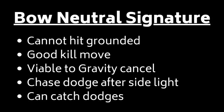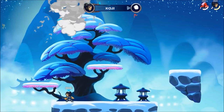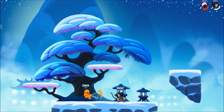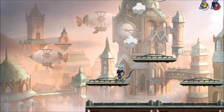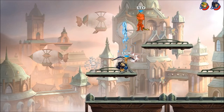Bo Neutral SIG can kill very early, although it won't hit grounded opponents and requires a bit of a read to pull off. We saw how to punish with Sidesig after Sidelight on a grounded opponent — if they dodge into the air, you're going to be able to use Neutral SIG to punish. Against Ember, this ground pound puts her right in space for the N-SIG, and we even slightly walk over to follow the dodge.